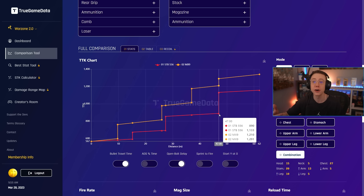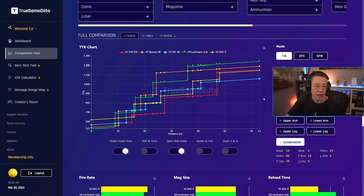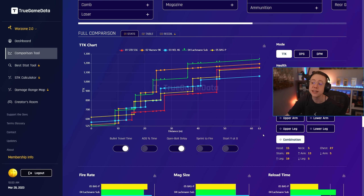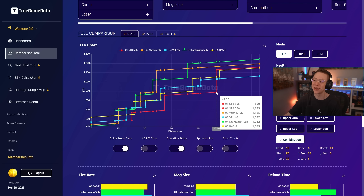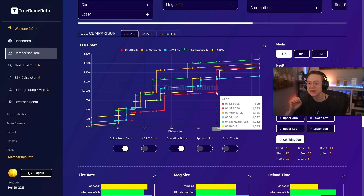Now let's compare the STB 556 against actual meta SMGs — not just the MX9. We've got the Vasnev with great close range TTK, the Vel 46, the P90 — those two are kind of the same gun TTK-wise — the MP5 with great close range TTK, and the Bass P which is surprisingly good close range and mid range. At 250 HP with combination shots, our red line — the STB 556 — outside of 47 meters doesn't have the best TTK, and curiously the Vel and Bass P have a slightly better TTK beyond that range.